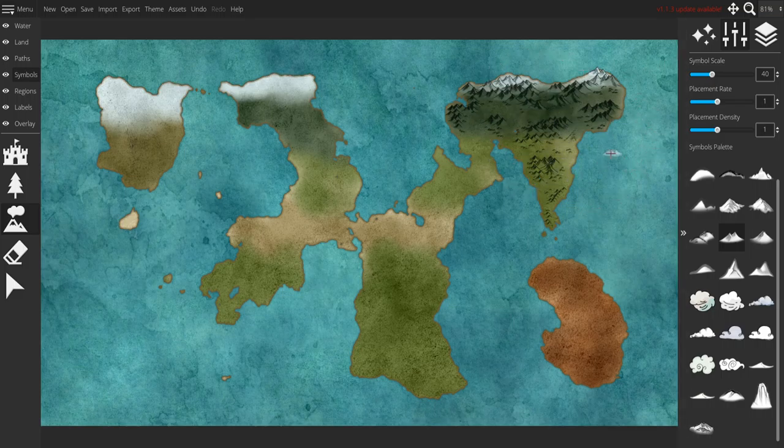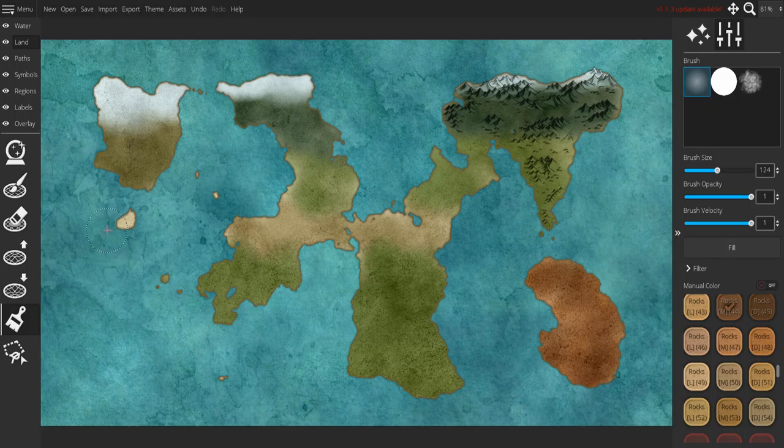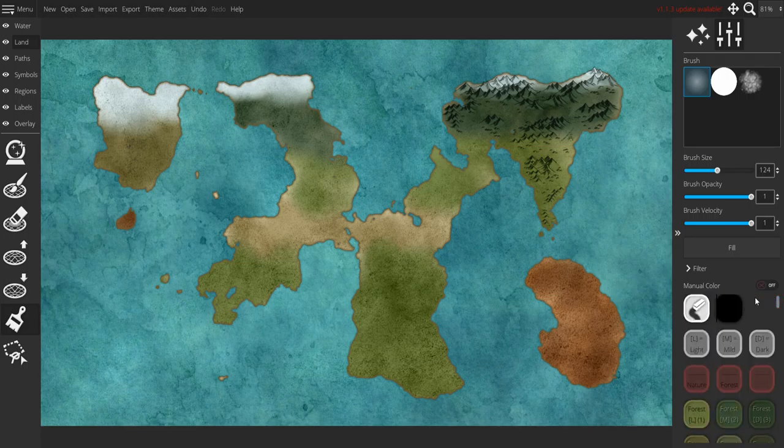I'm gonna switch back up to the mountains here. Normally if you look at this map you'd say 'oh yeah that looks really good, that looks right' — but mountains would normally never form this way, because the way that mountains form is continental plates crashing into each other. While I explain this I'm gonna color in this bottom little area. So basically, continental plates — let me actually grab black and do some teaching.